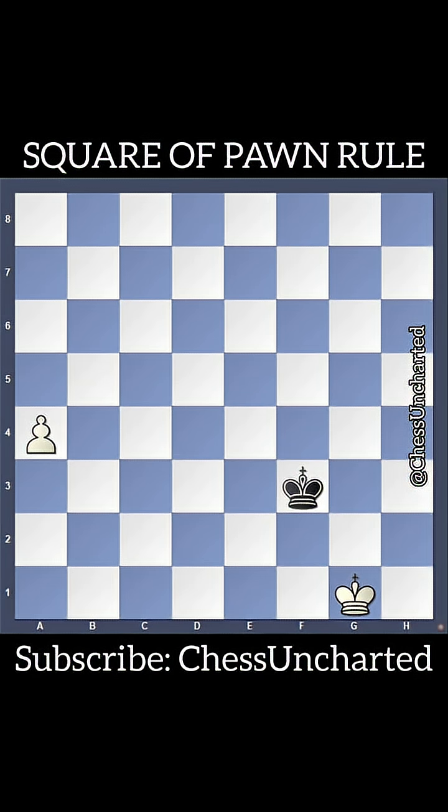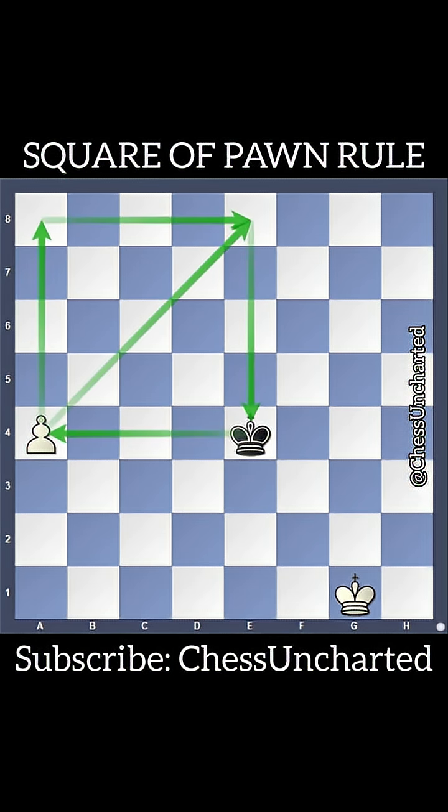White has a pawn on A4. Let's draw a diagonal from the A4 pawn and connect it up the board to the promotion rank in the same direction as the enemy king. If black's king can enter the square before the pawn moves, the king will catch the pawn before it promotes. In this position with black to move, king E4 — black's king is now in the square of the pawn.